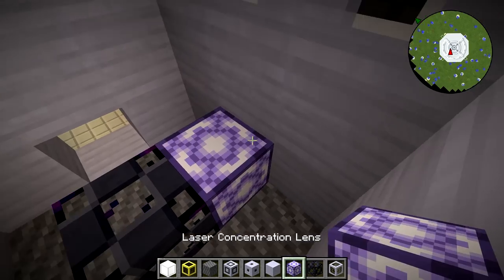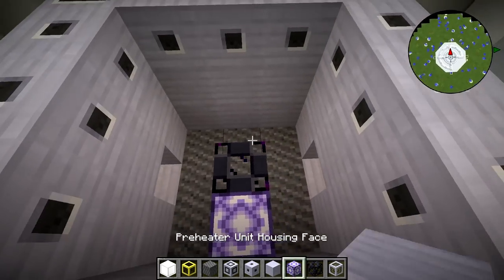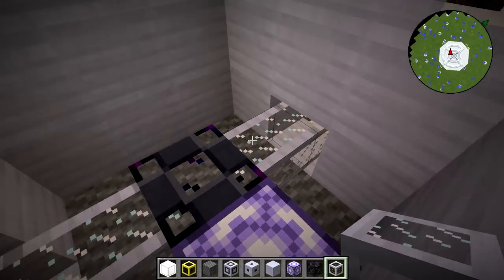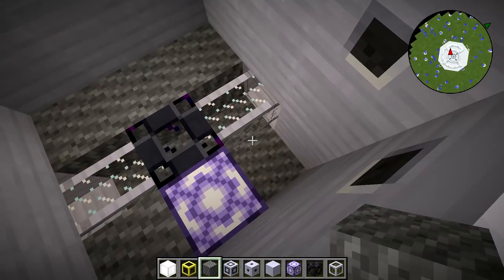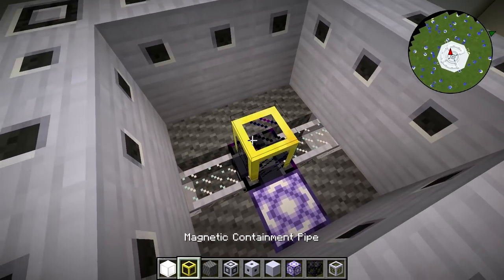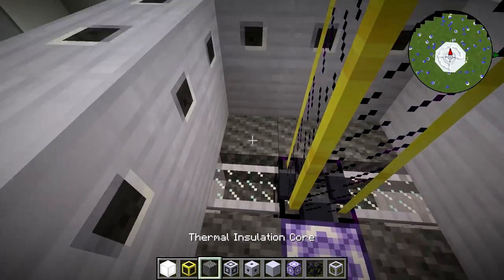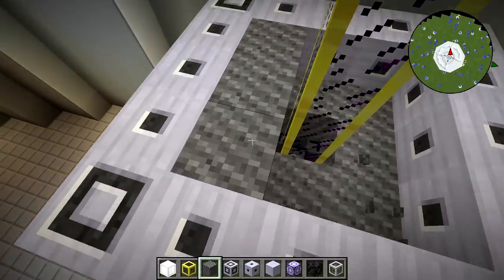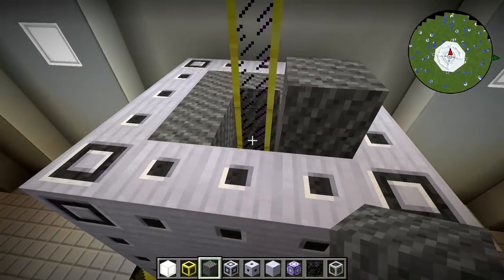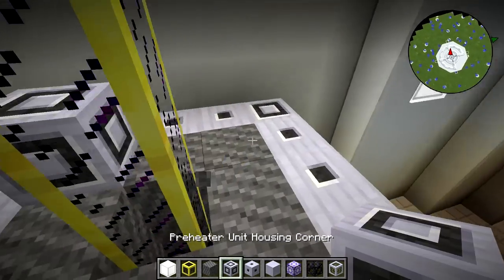The actual preheater — I want to get both lenses in there. That's why when I tried building this earlier and only put one lens in, it didn't work. I checked the diagram and realized you've got to have two lenses. I didn't do that the first time. You don't build something for a while and you forget the details, but I've kind of got it memorized by this point.